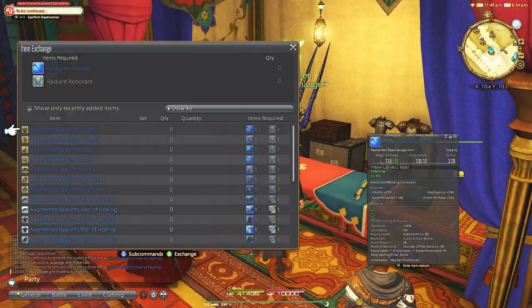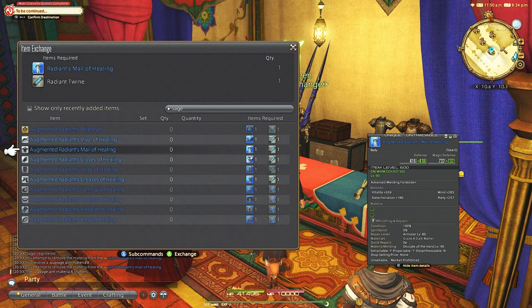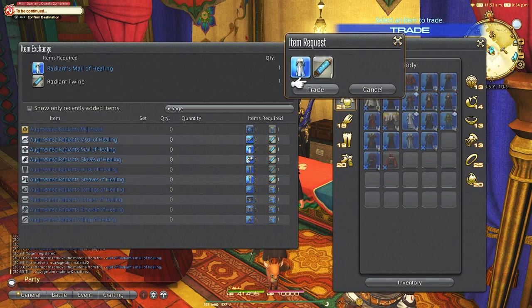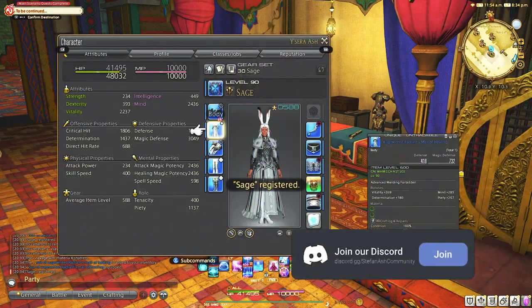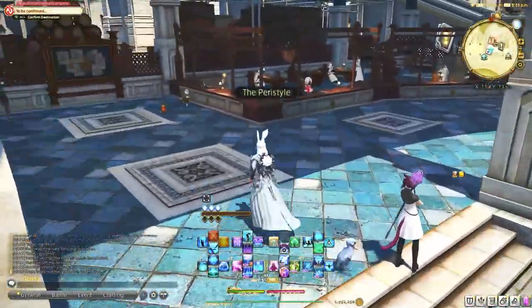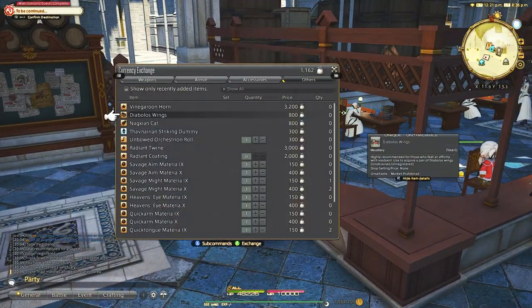If you did the Alliance Raid every week, you can complete a full set of gear in about 9 weeks — 5 gear, 4 accessories. The last ring has to be another set as usually they are unique and you can only equip one. There is a way to shorten this process, and that is a sack of nuts you can get from Hunts. This vendor in Old Charlayan will let you trade 2,000 sack of nuts for coating and 3,000 for twine, so you can upgrade if you do Hunt Trains.